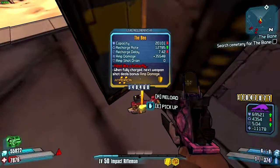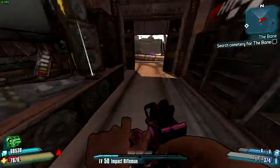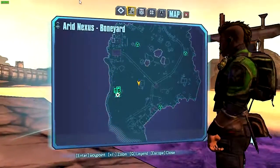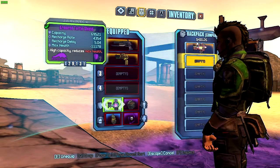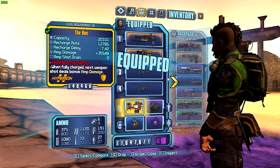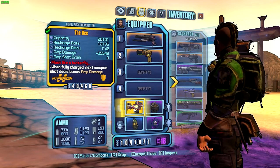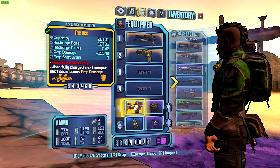Oh shit, did I get it? Yes, I got the B-Shield — let's go! I actually got it. Damn, I can't believe I actually got it. It's not a very good one, but I still got it. The Recharge Delay is 7.42 — that's actually pretty bad. Oh well, I'll take it. Let's test this out.